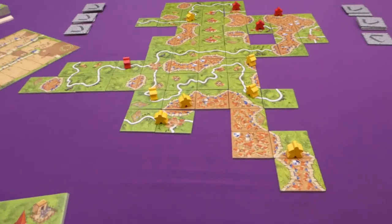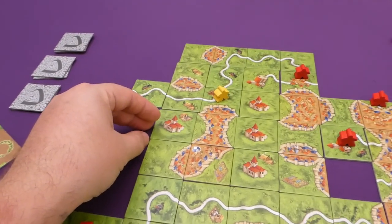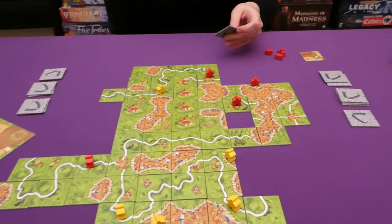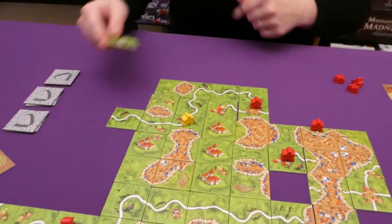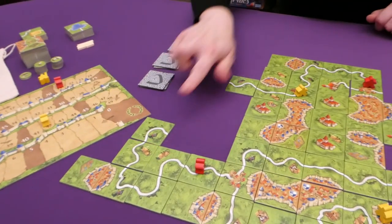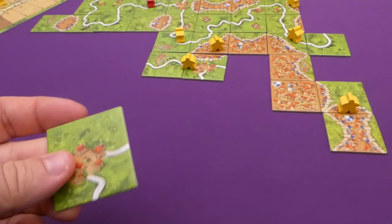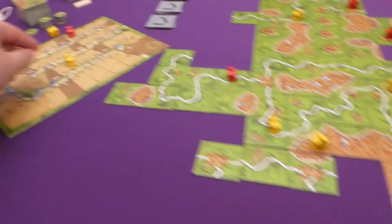The last few tiles are placed. I don't have meeples available for some tiles so just place them for board positioning. A short road is completed for three points. Jade takes a quick road claim. We are almost out of tiles — it's definitely going to be Jade winning, but let's finish.